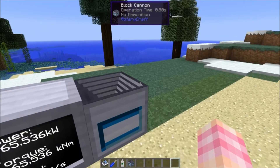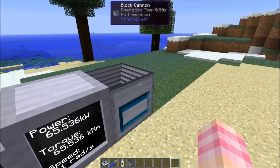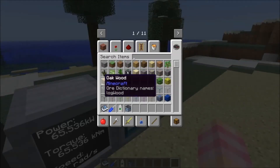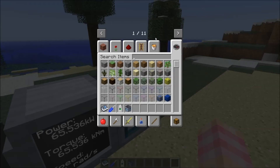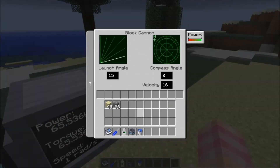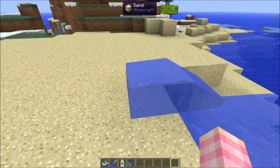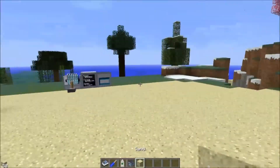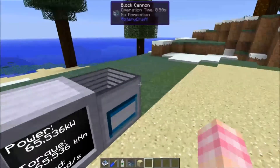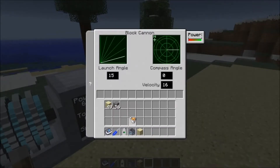Just experiment with it and see what blocks you can fire. You'd never fire a block of gold anyway — mostly I think you'd be firing junk blocks just to annoy somebody. But you can also fire liquids. If I take a water bucket and place it in here, it fires a water source block, and wherever that lands it places. You do lose the bucket, which is unfortunate.